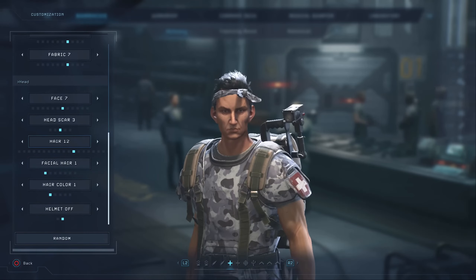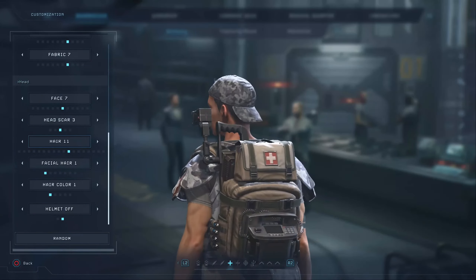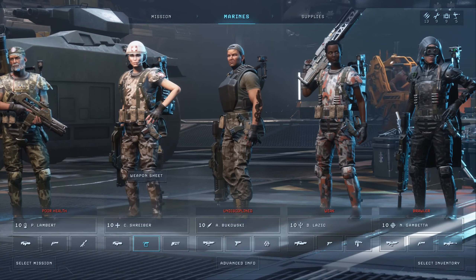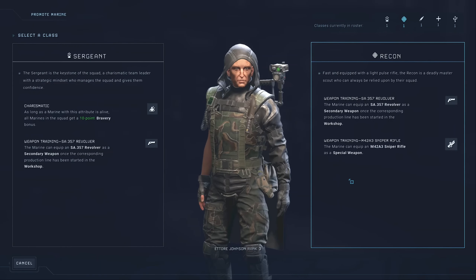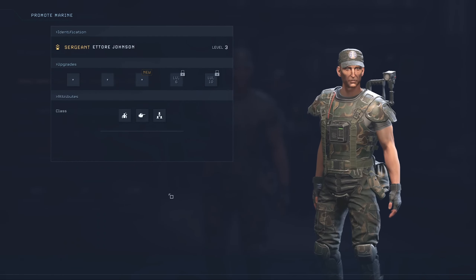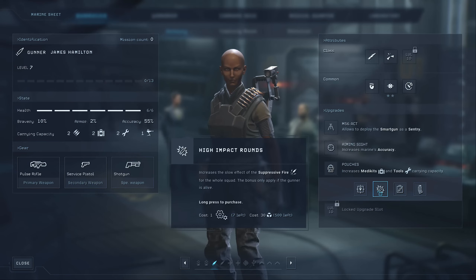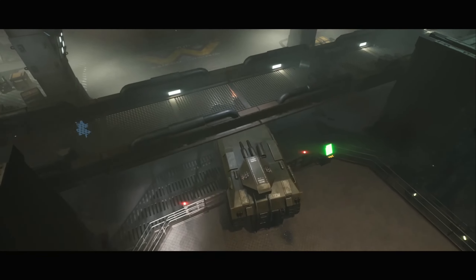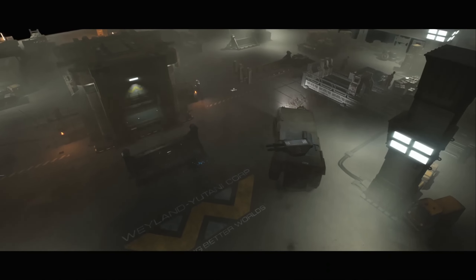With five classes available, assign critical roles to each of your marines and create a stronger squad to explore the depths of the facility and take on more deadly missions. Make sure to reward your soldiers by promoting them, unlocking new abilities and attributes which allow you to create even more tactical synergies in your strategy.